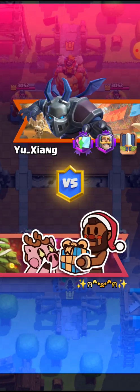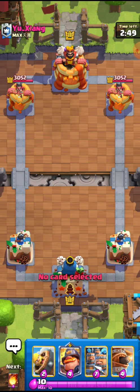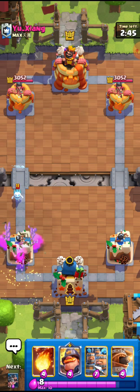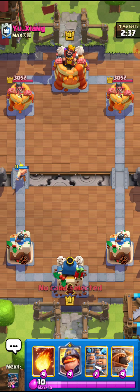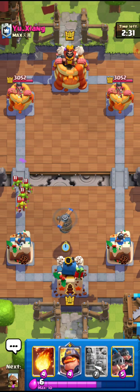Hopping on to the next match against Yu Xiang — I don't really know what his name means. He must be Taiwanese because Chinese players are all blocked from the Supercell game. I don't really understand their policy but whatever. I'll just go for the Barb Barrel right here — this is a nice Barb Barrel and this guy has to take my Barb Barrel. He's using the Goblins — he could have just let it by.